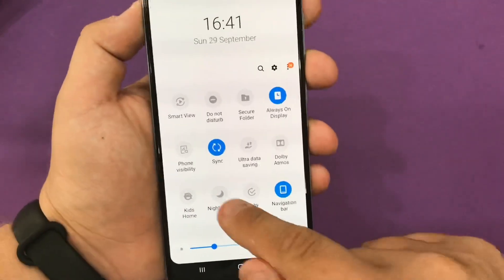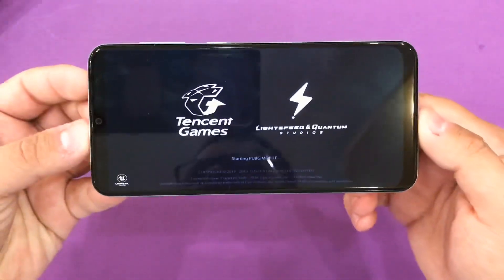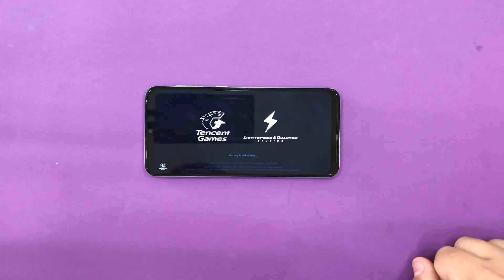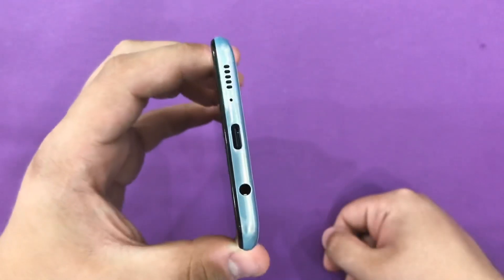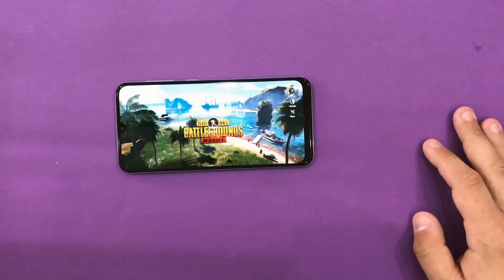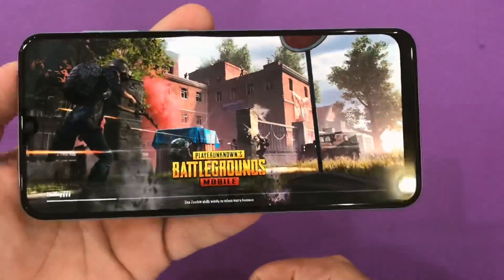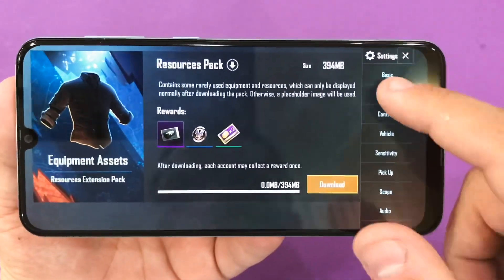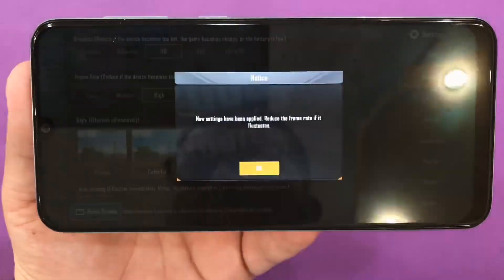Let's open PUBG and see how long it takes to load. Previously on the A20 video, we had a problem with the bottom speaker not having a lot of volume. Let me make sure we're on max volume. On graphics settings, we are on HD and frame rate is high. Let's go colorful.